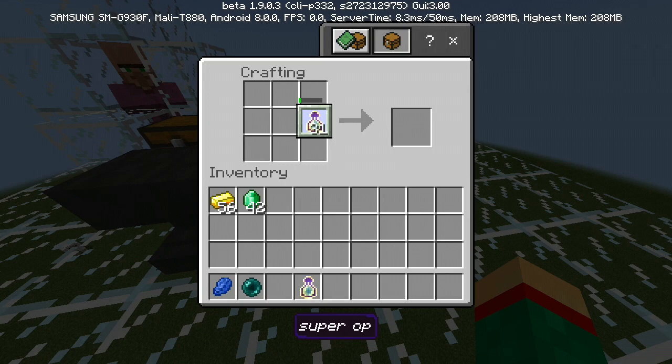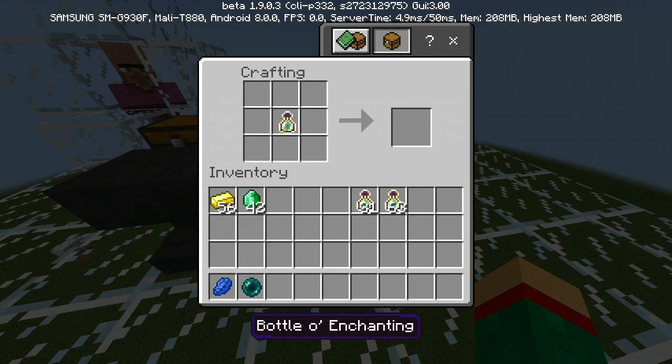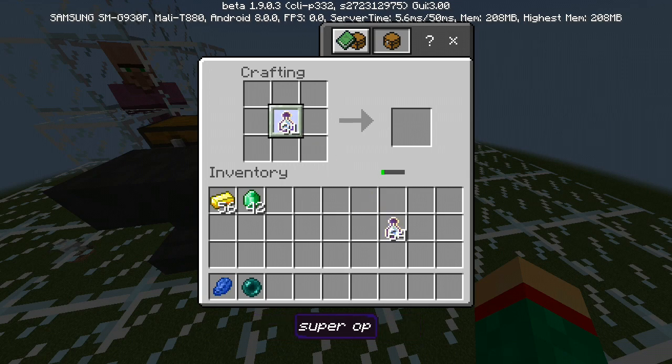Now guys, if you were to tap the one that doesn't have a name instead of the named one, you're gonna see that it's actually gonna mess up and ruin the whole duplication glitch. As you can see, if I start tapping this one it's basically not gonna work anymore — it's not gonna continue duplicating, which is not what you want. So always make sure that you are tapping the named one inside the crafting table.